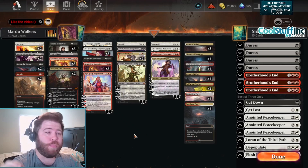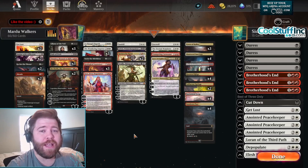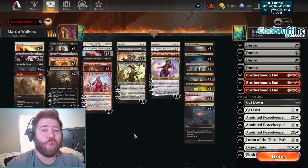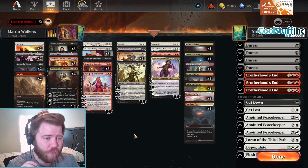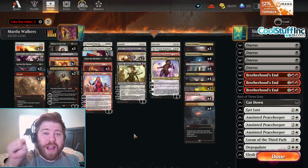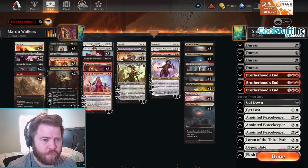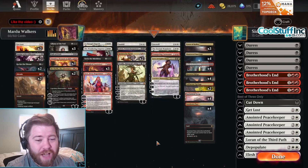What's up everyone, it's TheOneJame, and today we are playing Mardu Planeswalker Super Friends. We're playing almost every planeswalker you can play in the Mardu colors besides Chandra Hope's Beacon and a couple others like Nahiri. We're not playing Beacon because we're not playing a lot of instants and sorceries besides these removal spells. We're playing one, two, three, four, five, six, seven, eight, nine, ten, eleven, twelve planeswalkers.